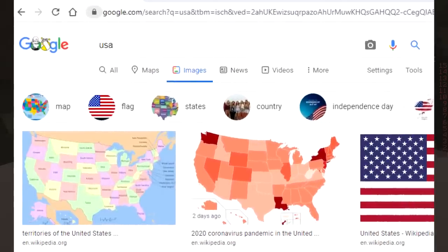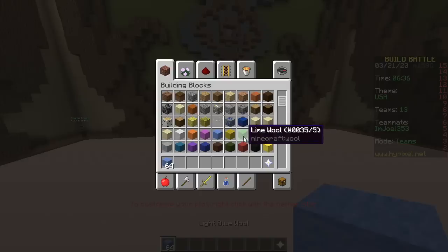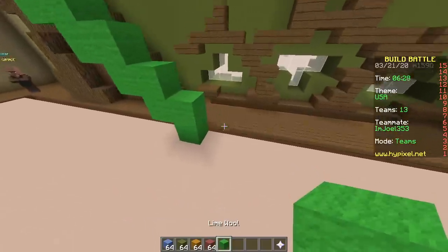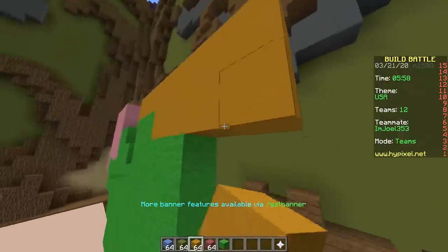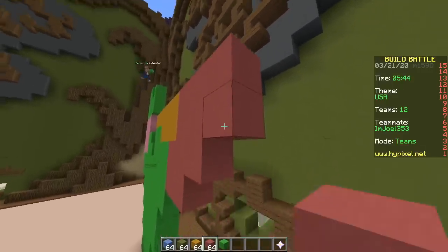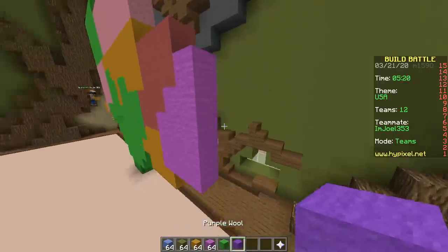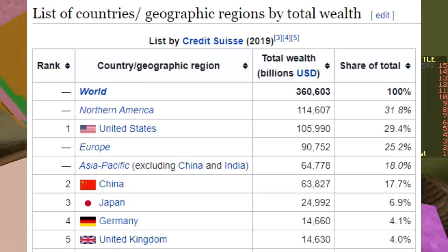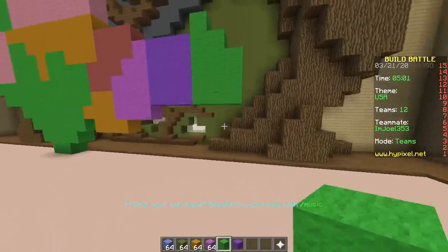The first image on Google is a Wikipedia map of the USA, so that's what we're building. Right here is Texas, and this is Oklahoma. You know your geography — I can name all 50 states. The United States is the richest country in the world, yet it doesn't always feel like it. It's a great country.